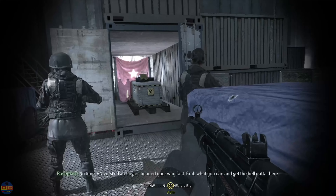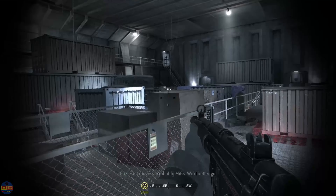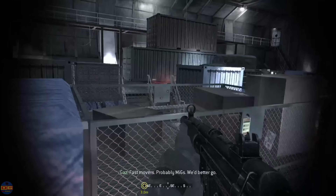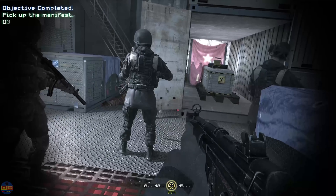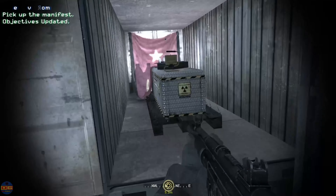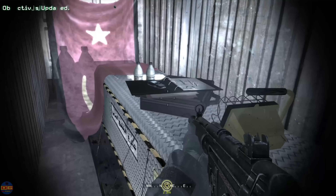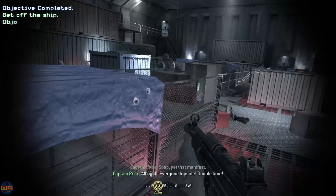No time, Bravo 6. Two bogeys headed your way fast. Grab what you can and get the hell out of there. Fast movers, probably MiGs. We'd better go. Grab the manifest in the container. Move. Get that manifest. Alright, everyone topside. Double time.